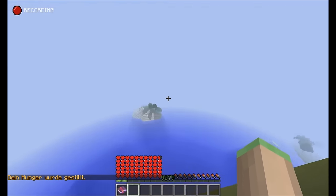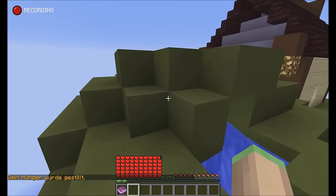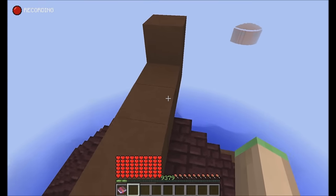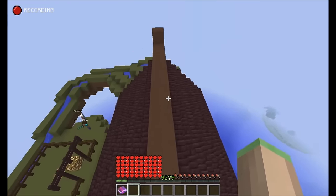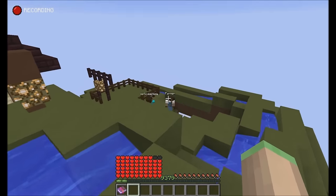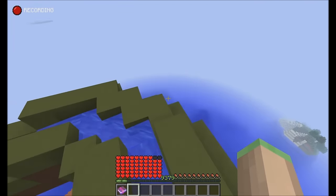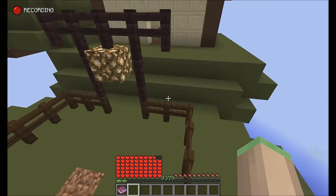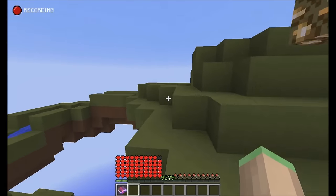Combine this with a visibility rule and you have a perfect playtime reward system. There are now playtime quests, so you can set up things like 'play for one hour' and commands will be triggered. You won't see this in your questbook as it's background stuff, so you can now set up background quests.